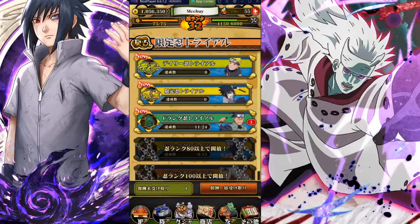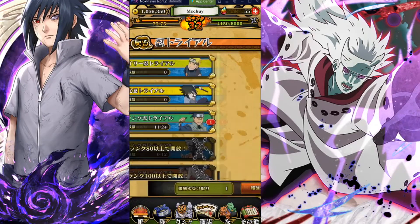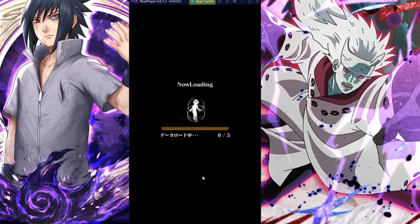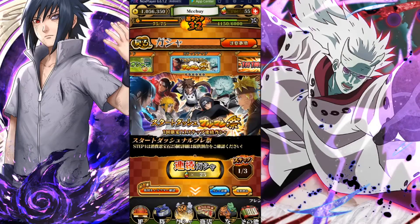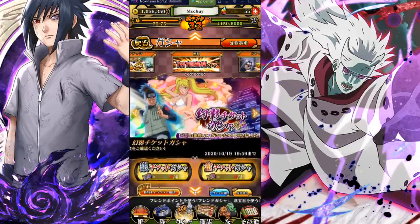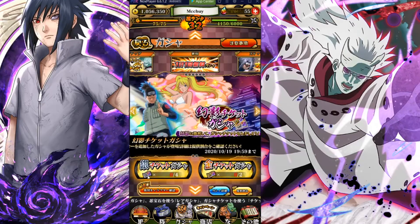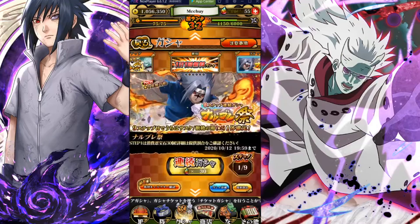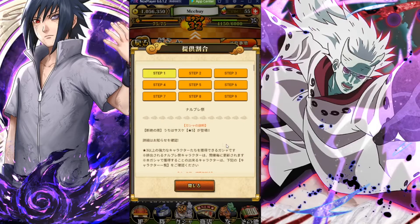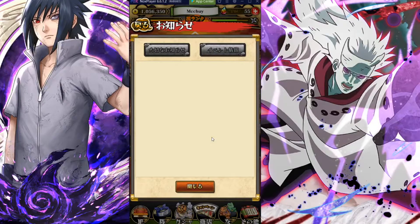For limited ninja trials, they've got the seven-star awakening material available for about three more weeks. Now let's look at the new banner — that artwork is amazing, I really like it. It's a nine-step banner. There's the Phantom Castle banner with silver tickets, gold tickets, and single summons. The new Sasuke has a base rate of one percent — pretty good.